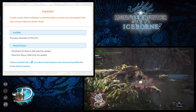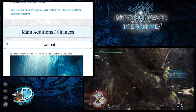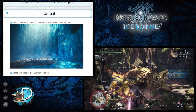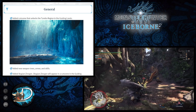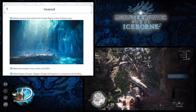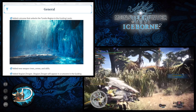This patch has also added new weapon trees, armor and skills, but they haven't stated what they are at the time of this video. They've also added the returning monster the Stygian Zinogre, which will appear in a cutscene in the Guiding Lands after finishing the story of Monster Hunter World Iceborne and will be accessed via a special assignment. They've also added a tempered version of Ruiner Nergigante to the game.